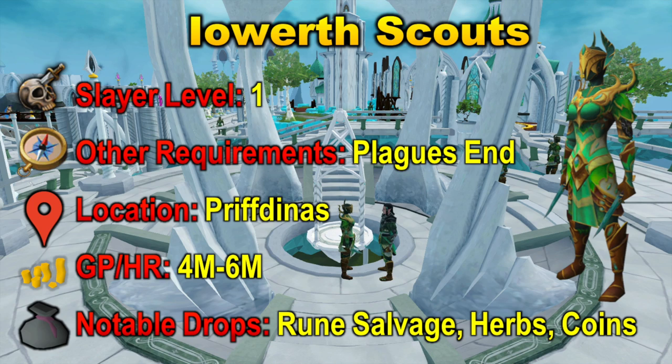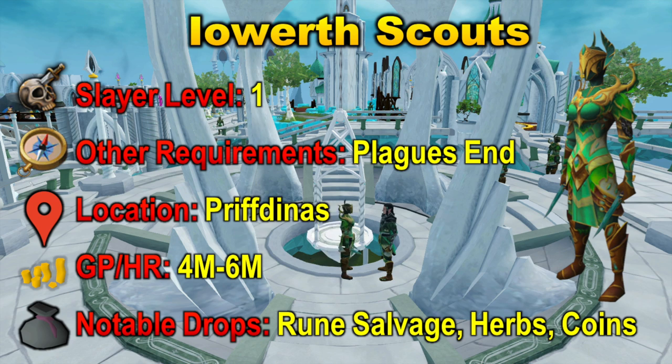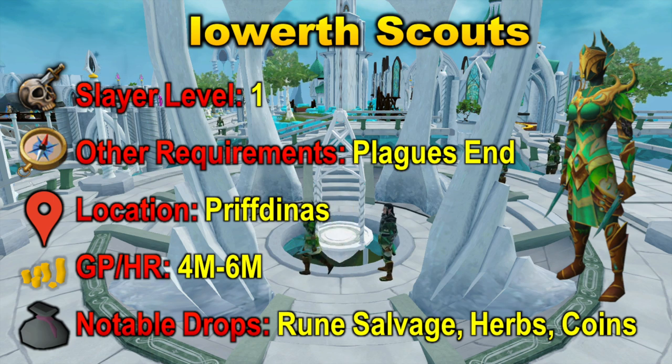Ioworth Scouts have a really high accuracy, which allows them to quickly deplete your life points. So they are a pretty high level creature, and you can make a lot of money per hour off them, around 4 to 6 mil per hour. But they are pretty tough to kill and they will damage you a lot. Curses are highly recommended for this creature, as for pretty much every creature I will be listing in this video. You don't really have any crazy notable drops — you'll expect to get some Rune Salvage, some Noted Herbs, and some Coin Drops.